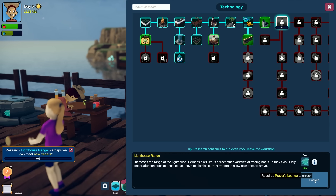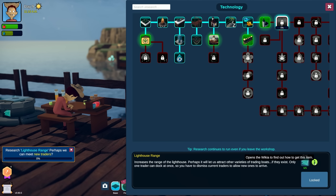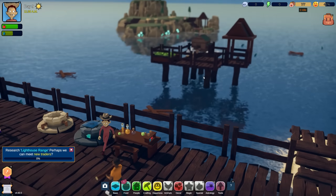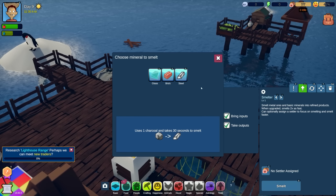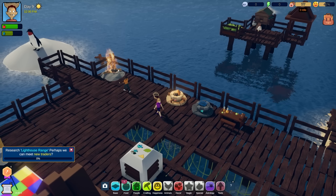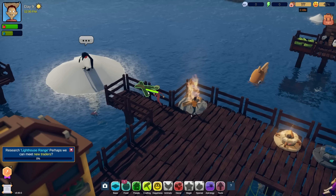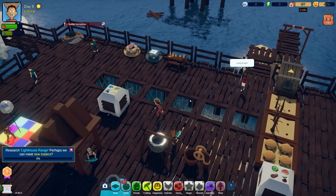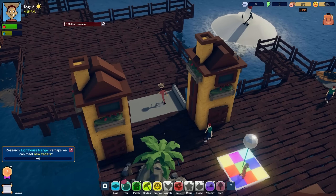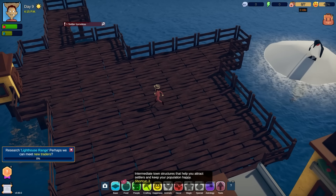We could also get our upgrade going for the lighthouse since we need glass for that. Lighthouse range - locked. Oh, I have to research this first. The prayers lounge - okay, we need two bricks first. We'll let those bricks get made and then we'll do the lighthouse.